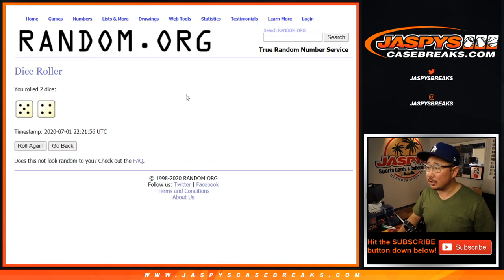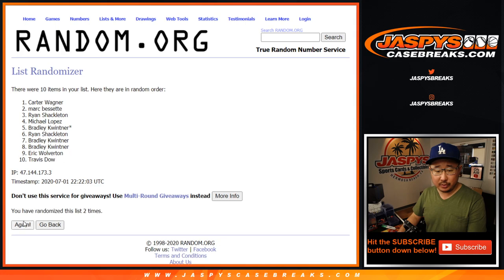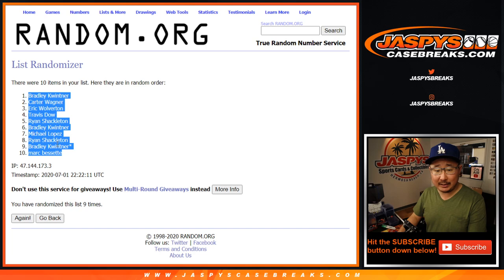Let's roll, let's random — five and a four, nine times for each list. One, two, three, four, five, six, seven, and the ninth and final time. After nine times, we've got Bradley down to Mark.